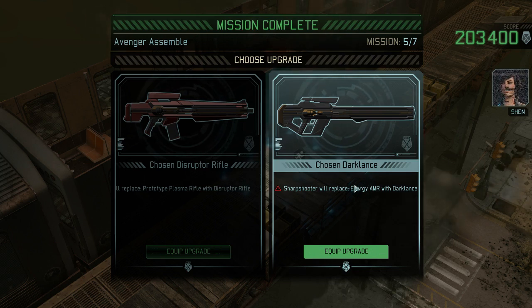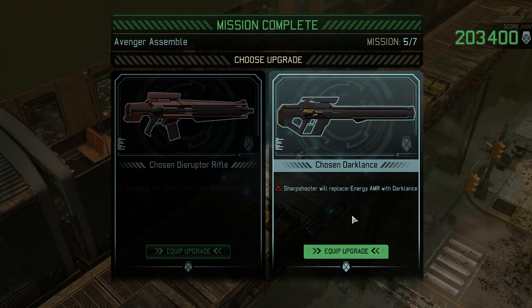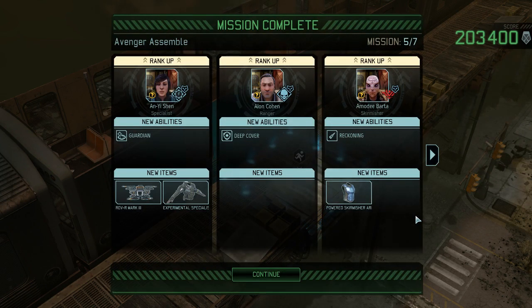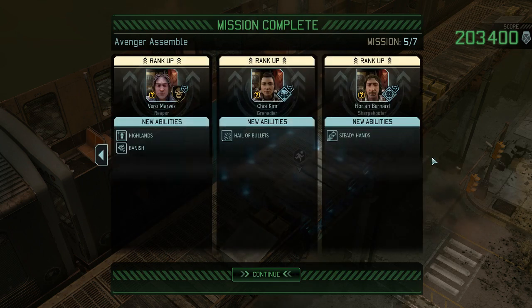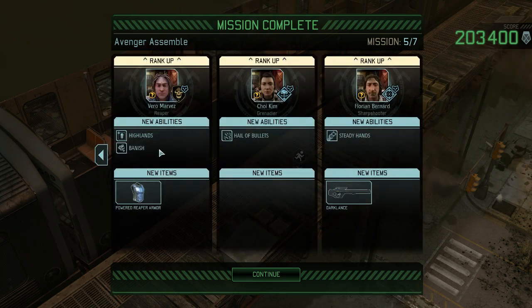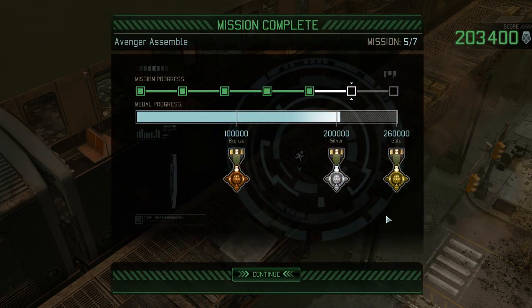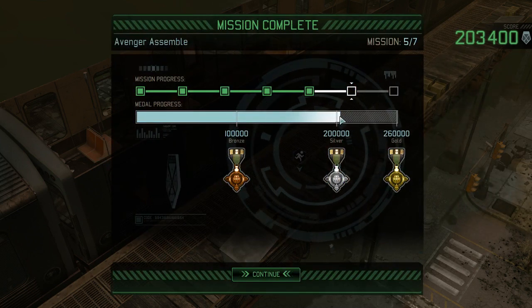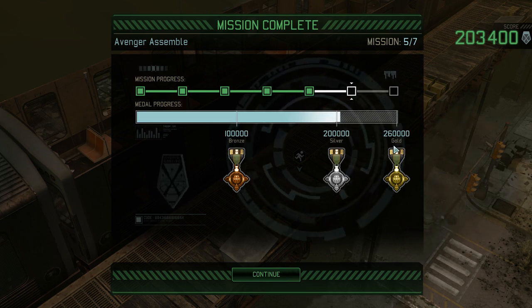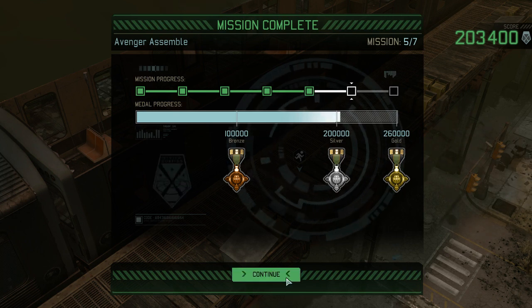We're definitely going to get the Dark Lance — that's not even a question. Dark Lance is so much better than any other sniper. Guardian is okay. Steady hand is also okay. I think we just passed 200,000 points, so I'm pretty confident we can make the 260k. Despite a slow start, we're actually starting to rocket.